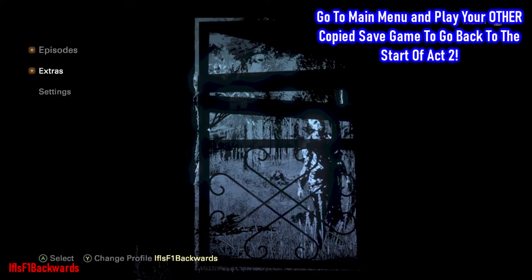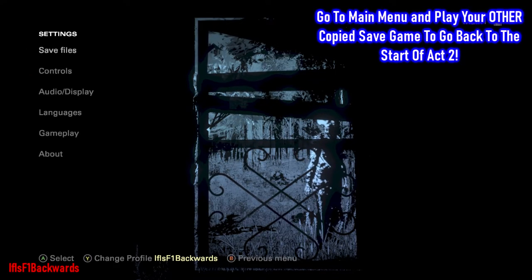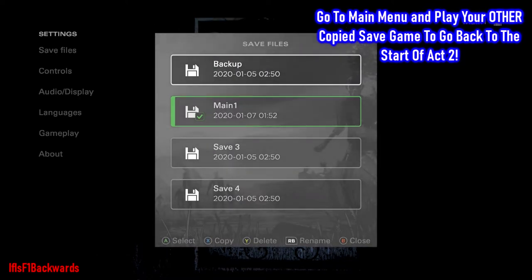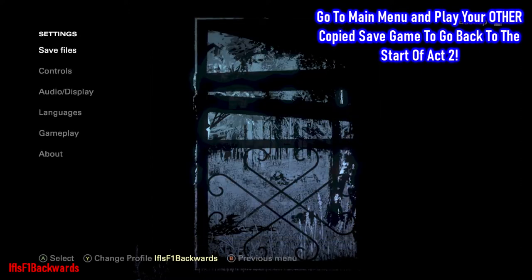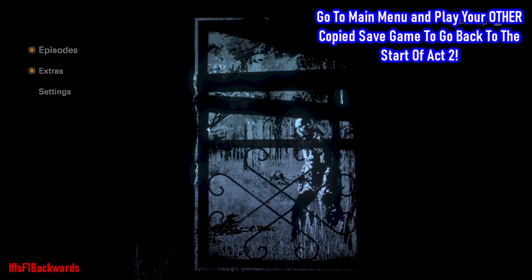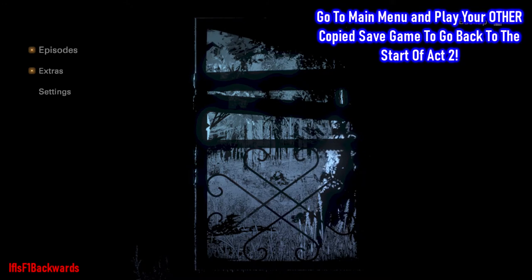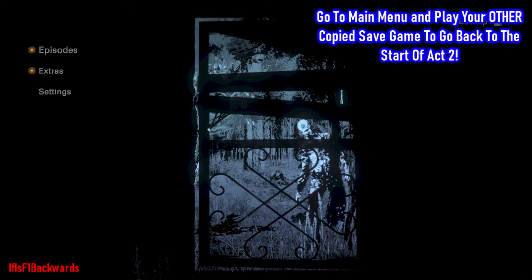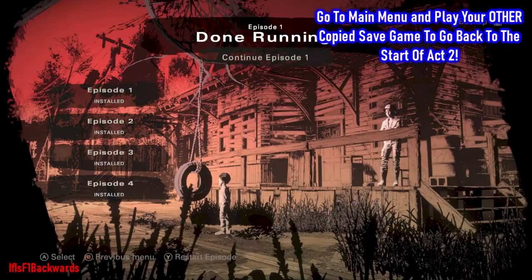Once you're done with that, quit out, go back to the main menu, and play your other copied backup save to go back to the start of Act Two. This time we'll be going down the hunting route where we'll be getting another couple of achievements.